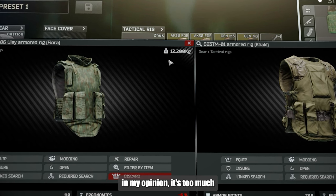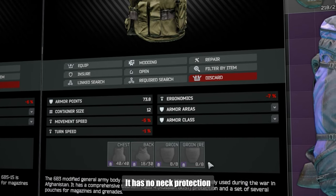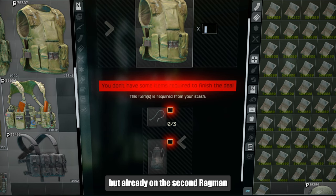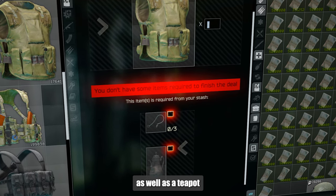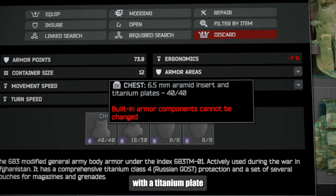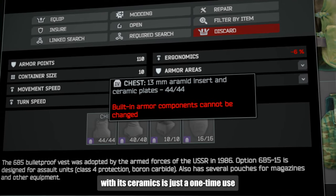Its main drawback is the huge weight of 12 kilograms — in my opinion, too much. So the 6B3TM, which weighs 8 kilograms, could be an alternative. It has no neck protection and only second class armor in the back. But already on the second segment, a fairly cheap bar tire opens for three silver chains, as well as a T-part. Its material is armored packets with a titanium plate, which means it will be better to repair, while the Uli with its ceramics is essentially a one-time use.